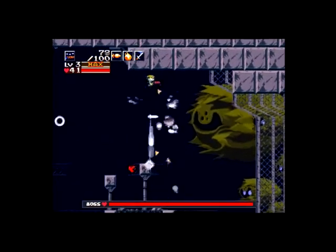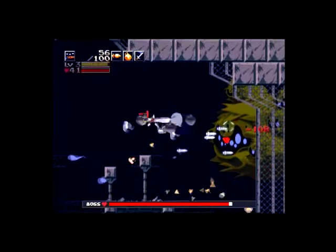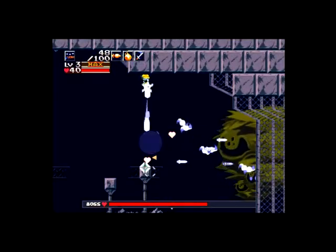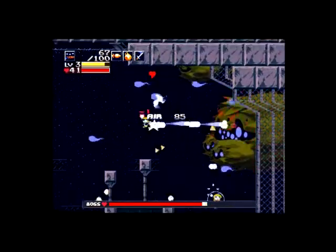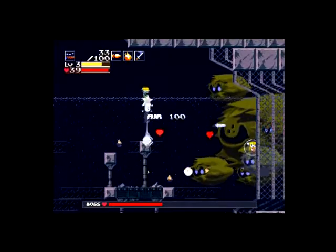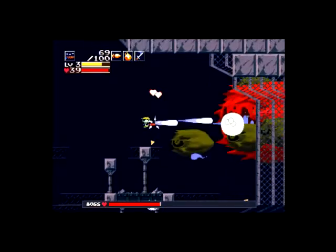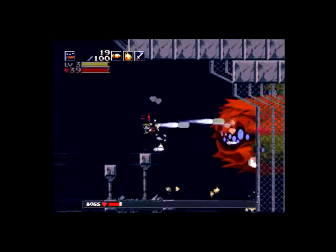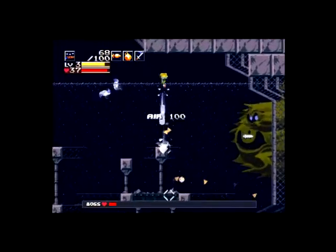Now we gotta face this thing for real. Actually it's incredibly easy with the machine gun, because the machine gun will blast back the bits it's using as blocking mechanisms. Way easy because of the huge damage output. Curly Brace helps too — she's helping. You can only fire at it when its blue bits are exposed. Thank goodness for fast recharge.